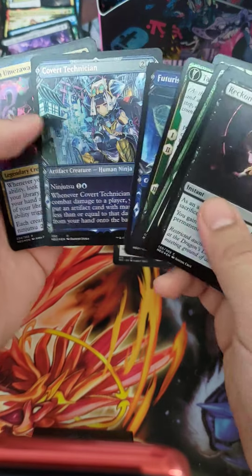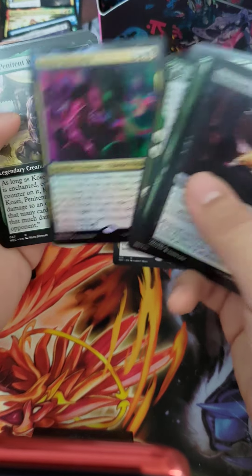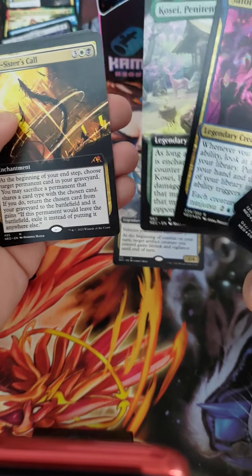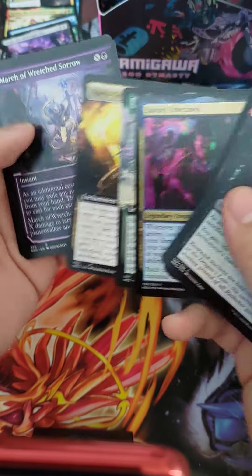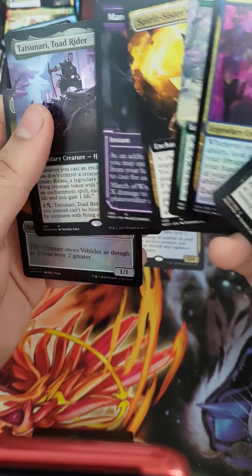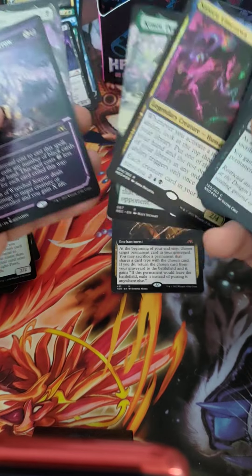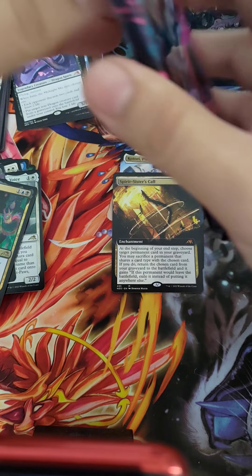I've got a shiny Futurist Operative — she's cute. Oh, Covert Technician. No, the Futurist Operative is someone else — but she is also cute. What is this? Satoru. Kosei. Oh hey, it's this thing again. So I've got it in extended art, and I've got it in variant now — it's the black one. Oh nice, a Tatsunari! Maybe the commander people will be interested in that one. Five rares again. Oh no, wait — this is a mythic! Good enough. So the average does seem to be five.